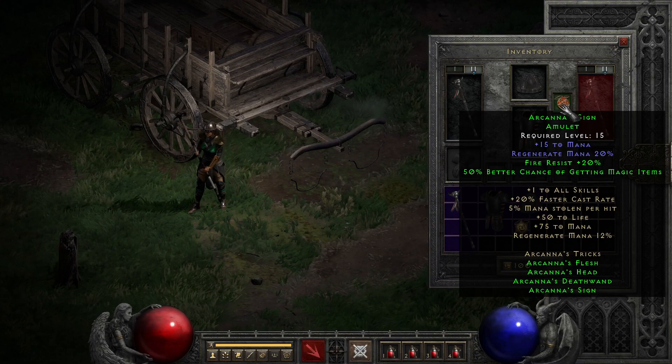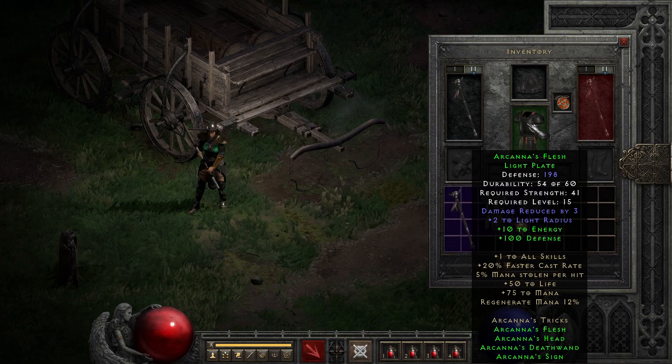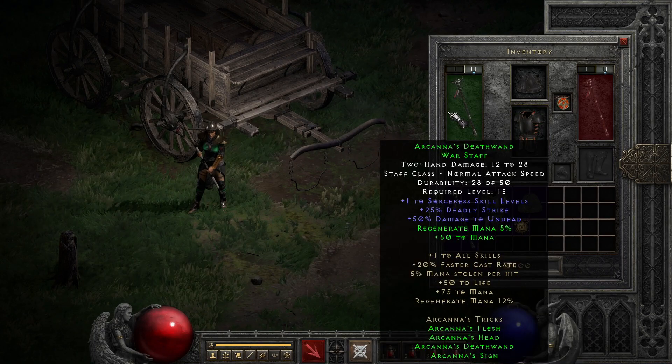As we approach the upgrading portion of this look at Arcana's set, I'm going to give it a global 'not worth it, not even to exceptional' vote, since even at a level 15 requirement it's struggling to hold its value against things like Leaf, Stealth, Lore, and random resist or mana boosting amulets. Bumping it up in level and forcing it to compete with even things like a Spirit weapon shows it's sincerely not worth it.